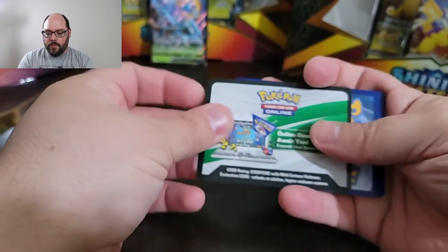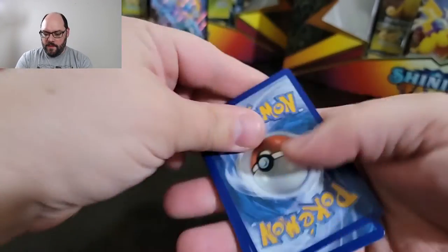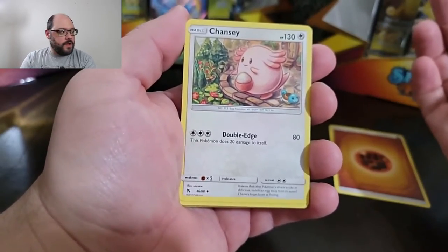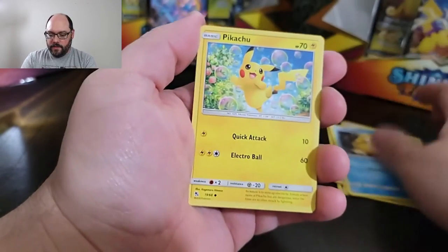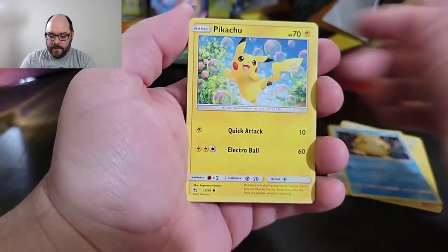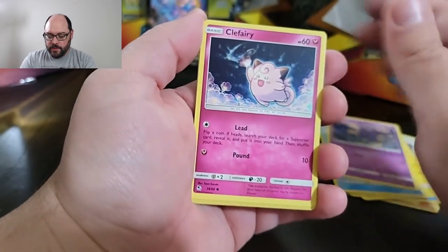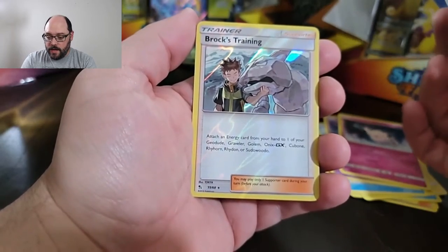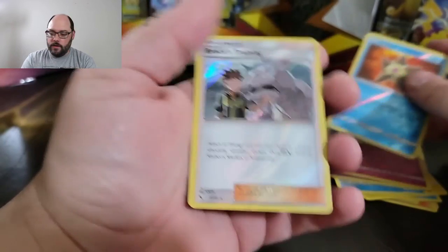Although I've watched other people open Hidden Fates, these cards are new to me, so I may go slightly slower because I really want to look at the art — they are so good. Look at this Chansey. And this Pikachu — I wanted this and it's literally the first one I pulled. He's just frolicking in bubbles, with Magikarps in the background. My reverse is a Staryu, and the rare is Brock's Training — a rare trainer card for my first Hidden Fates pull.